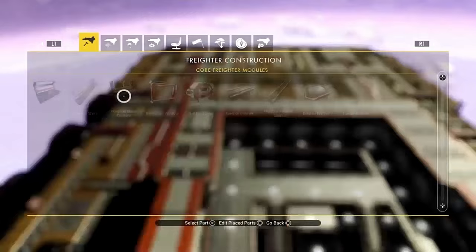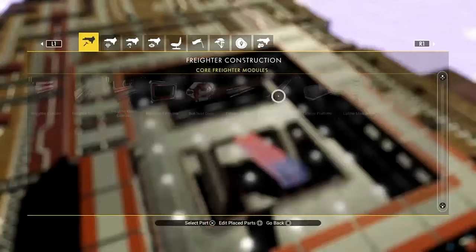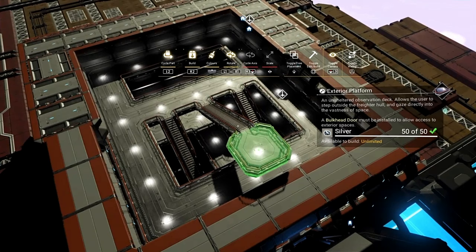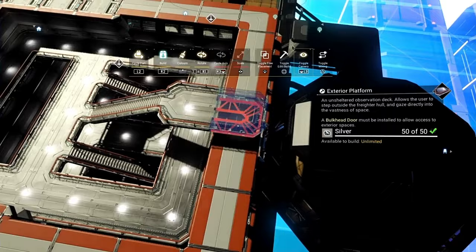Then all we have to do now is put the roof on. The best way to do that is to just get another set of extension stairs and pop them in like that. Take your exterior platform. Now if you want to continue building up, you can do at this point — you can make another floor if you want. You can fill this entire roof with technology expansion or whatever rooms you want to put in to make it your main command deck. But we're just sticking to a two-level one.